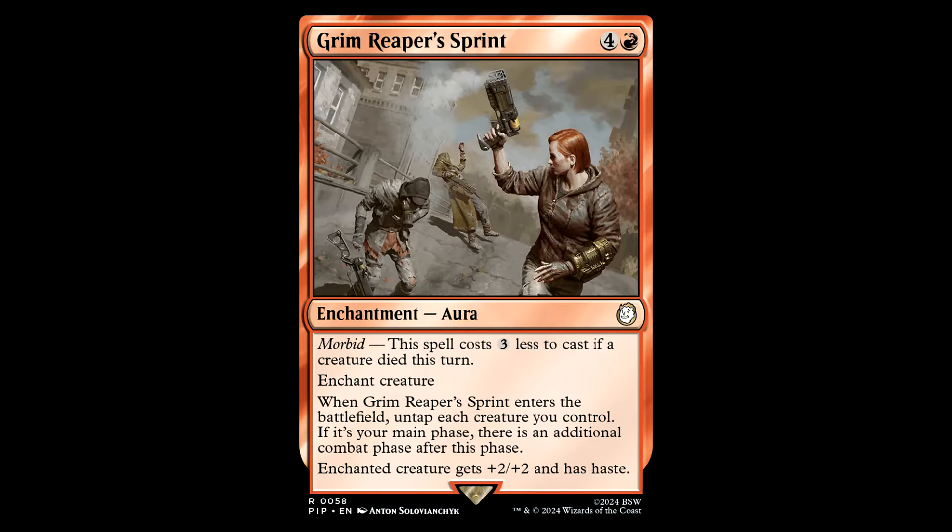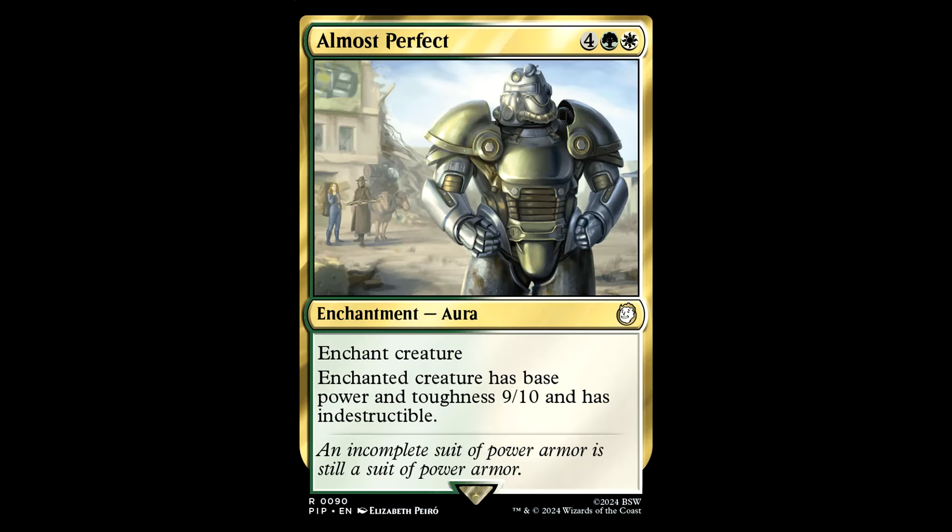The Grim Reaper's Sprint — four and a red for an enchantment aura with Morbid: the spell costs 3 less if a creature died this turn. Enchant creature. When this thing enters the battlefield, untap each creature you control. If it's your main phase, there's an additional combat phase after this phase. Enchanted creature gets +2/+2 and has haste. This is really neat — it gives Preston Garvey another attack, gives haste and a little buff. Extra combat spells are typically 4 to 5 mana anyway, and this is one that's an aura to pay off all that stuff.